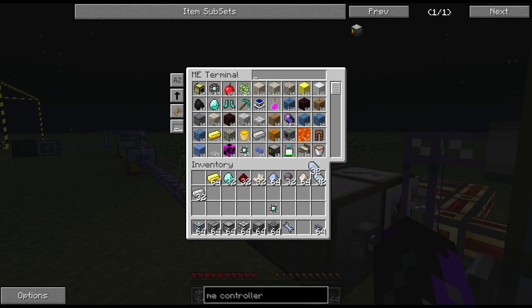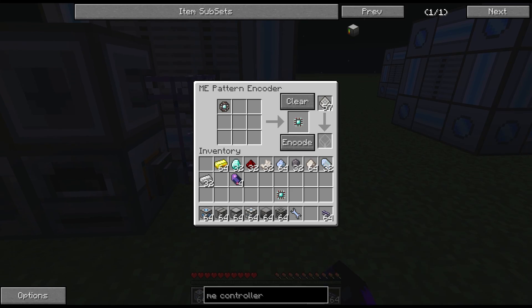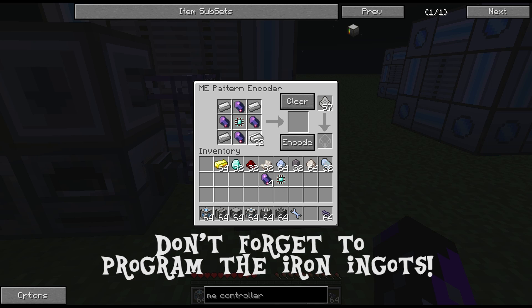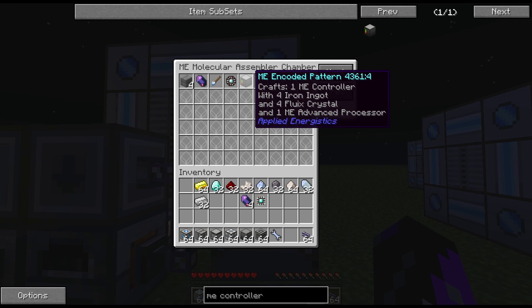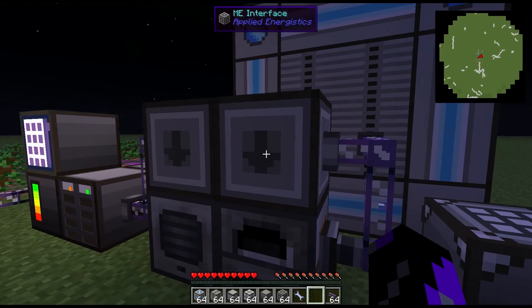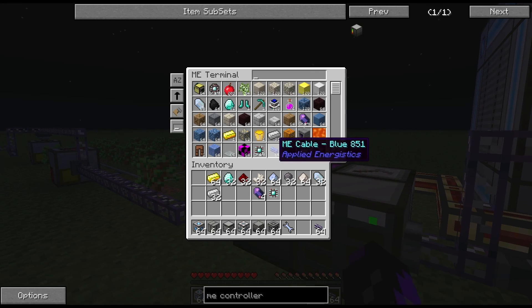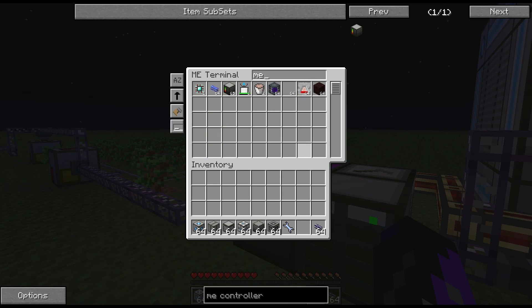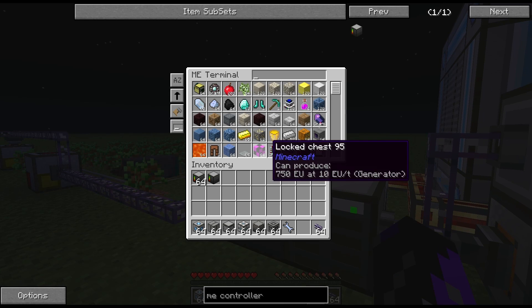The last ingredient we need is some fluix crystals, so I'll put in some certus quartz here. It should already know fluix from earlier. We need four of these so I'll have it craft four. Now we come back and place in all of those items that we just made, and now the controller pops up. You can see here that it knows how to make a fluix crystal, a quartz cutting knife, the encoded pattern, and the controller. On the external processor ME interface, it also knows how to make the advanced processor assembly. So we type in controller and ask it to craft one — and it went through all the steps of making that. Now we have a controller in the network.